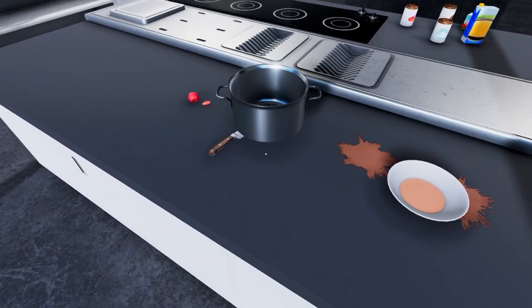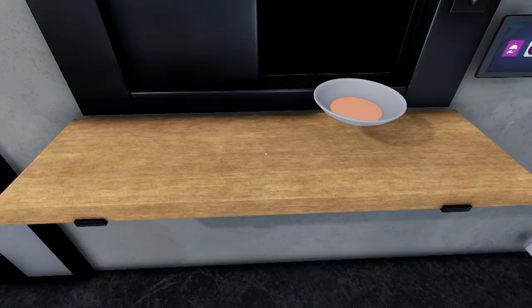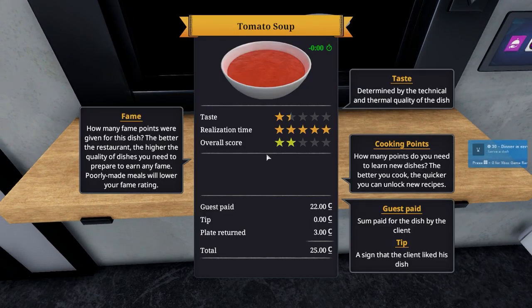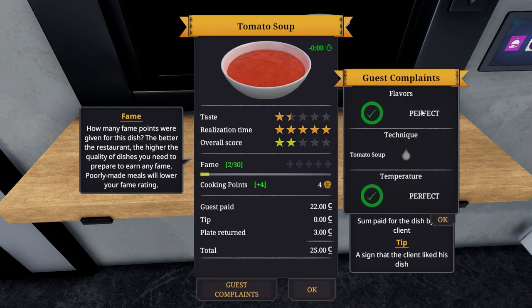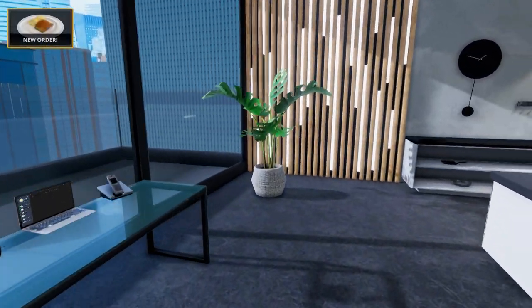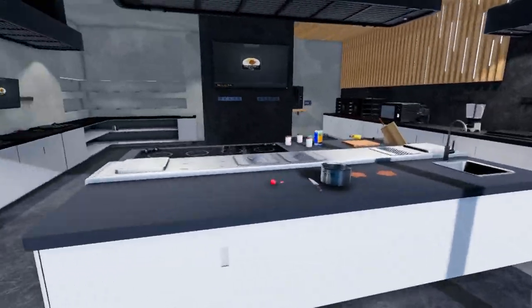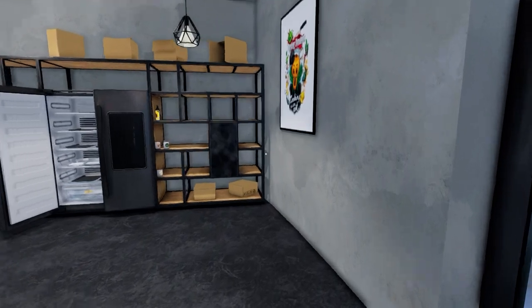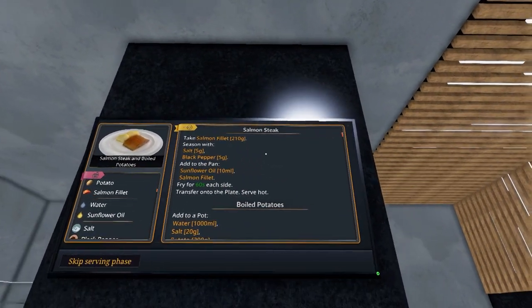God damn it. Well, that's what you're getting. I don't know who this is for, but that's all they're getting - I spilled it all over the floor. There's your tomato soup. Enjoy. The flavor was apparently perfect. The technique - wrong amount of product - and the temperature was perfect. Hey, two out of three, not bad. If they really wanted to make this more realistic, somebody should make a mod - I wonder if there's a mod for fucking Gordon Ramsay to just be chilling behind a plant and he just starts screaming at you. Let me know - I will definitely look at it.